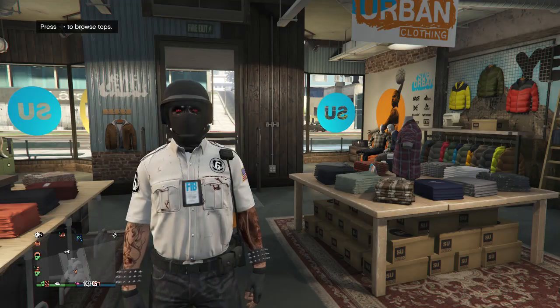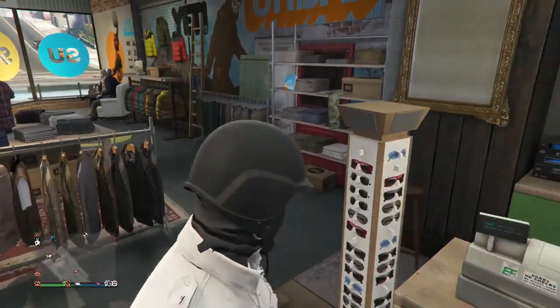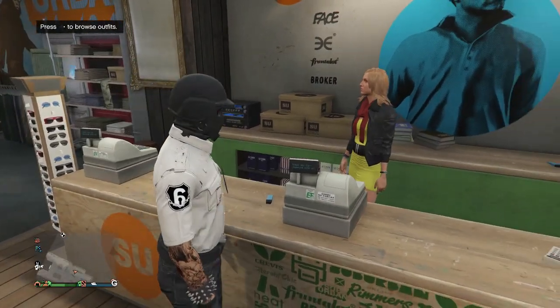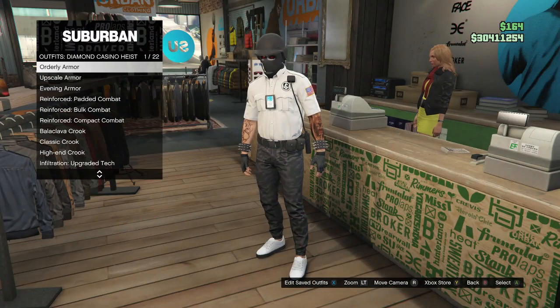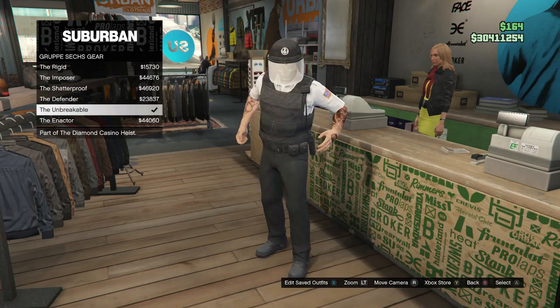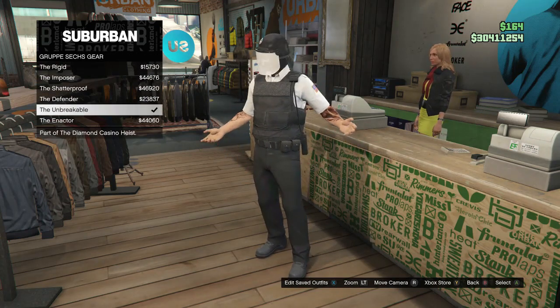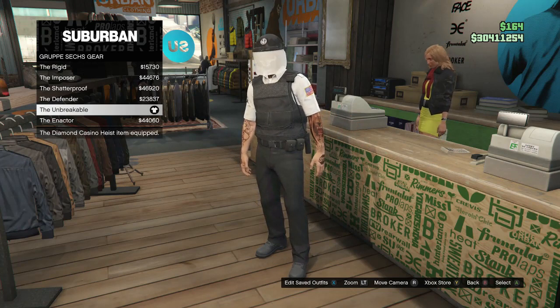Now if you guys did want to learn how to make this outfit, I'll be showing you guys right here. You guys will have to do this for the Diamond Casino — go to the front counter, go to Diamond Casino outfits, and then you guys will just want to buy the Group A sack gear, which is on slot 20. Buy the Unbreakable, and once you guys do have that, your outfit should look like this.